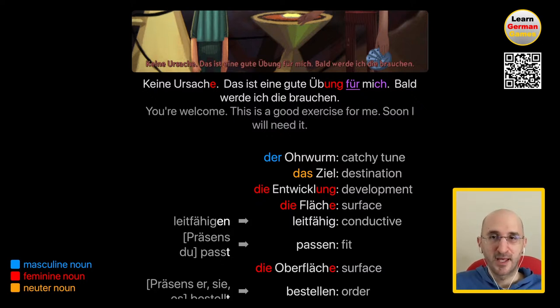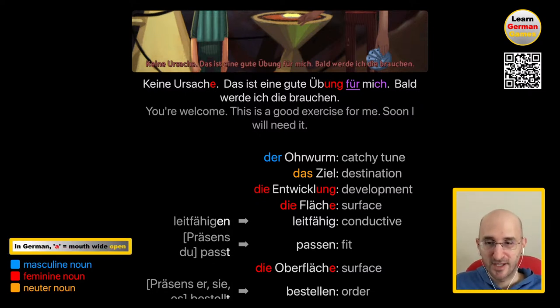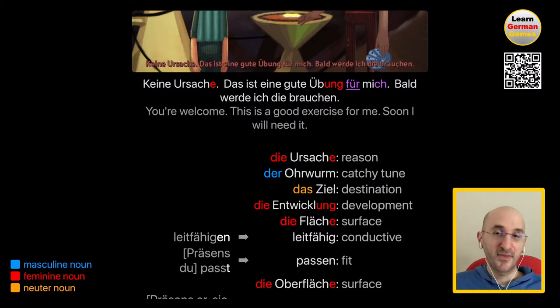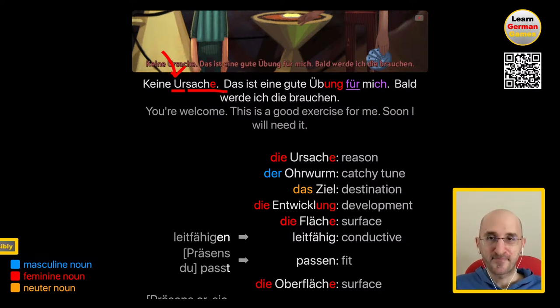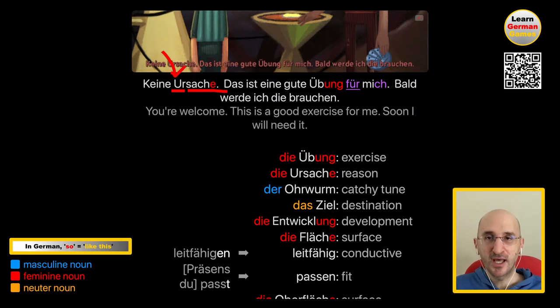Keine Ursache. Das ist eine gute Übung für mich. Bald werde ich die brauchen. You're welcome — no problem. This is a good exercise for me. Soon I will need it. Die Ursache is like cause or reason — there is no reason for you to thank me. Ursache is like previous, and Sache is a thing — so the origin, the reason of its existence. Das ist eine gute Übung — it's a good exercise. Übung is feminine because it ends with ung. Bald werde ich die brauchen — as in the exercise, die Übung.